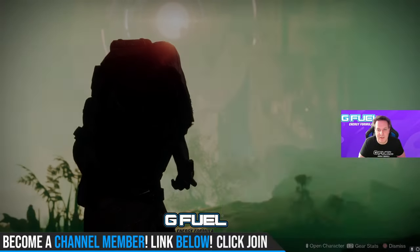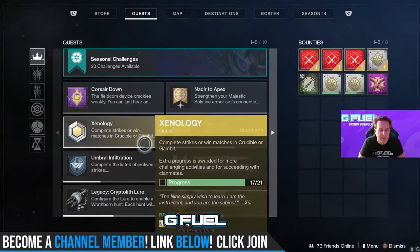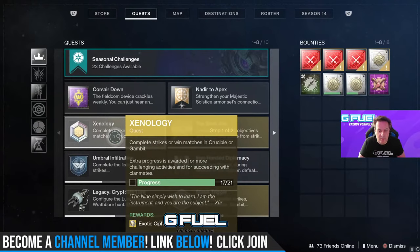Normally you would also have an exotic quest here, which I should have in my inventory — Xenealogy — where you need to complete 21 strikes to get an Exotic Cipher. From there, you then go and you can buy an exotic from the exotic kiosk.